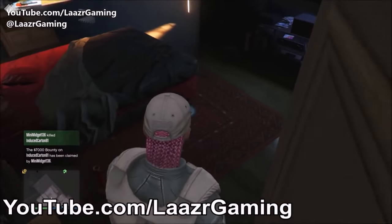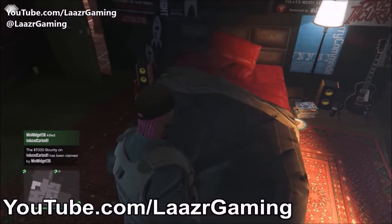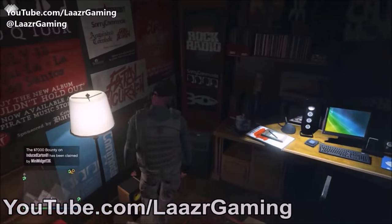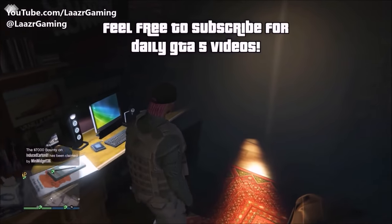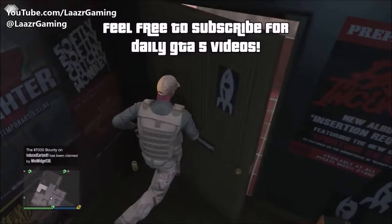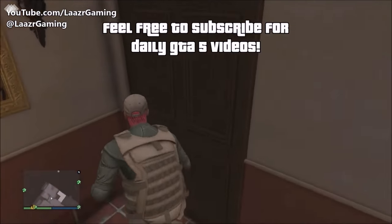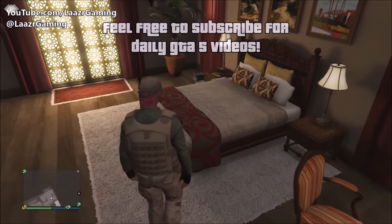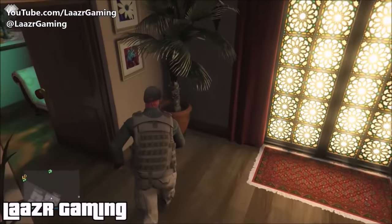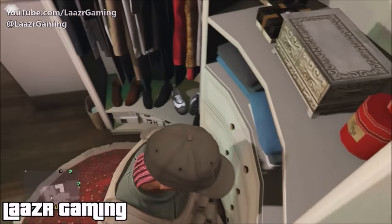Once you jump in the window, this mansion is yours — squatter's rights. If you're too broke for your own mansion, buy a cheap garage and use this one while you're stacking up. It's probably better than a normal apartment since you can use the laptop. Unfortunately you can't use the bed or wardrobe, but you can shoot out of it, walk around with guns, and have fights — things you can't do in your normal apartment. I think a good update idea would be allowing apartment owners to change preferences like on a yacht.